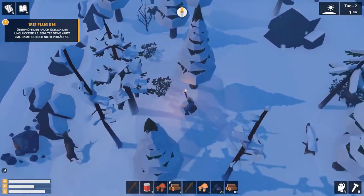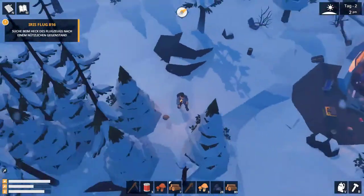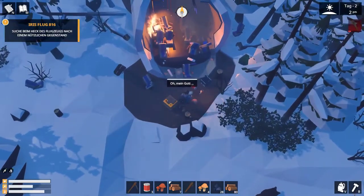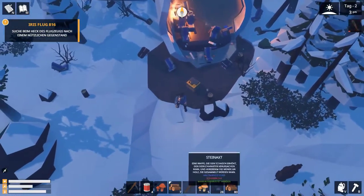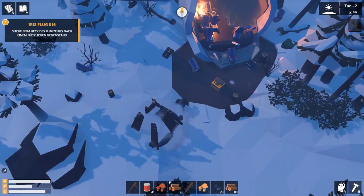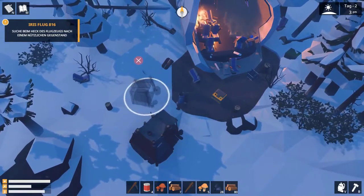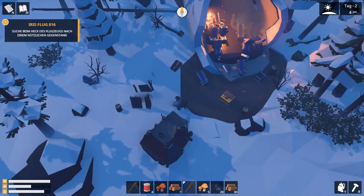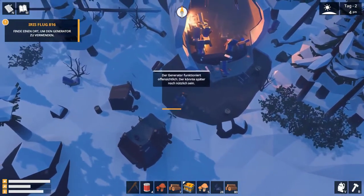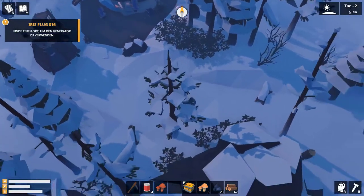Ah – Wölfe! Irgendwo ist das Ding hier. Ah da ist es – da ist der Pilz. Nahrungsmittel: Pilz und Generator. Hier schlagen wir auf jeden Fall unser nächstes Lager auf. Dürfen wir was für die Nacht haben. Da ist ein Generator. So – noch ein Feuerchen. Das zünden wir gleich an, damit wir über Nacht noch ein bisschen was sammeln können.